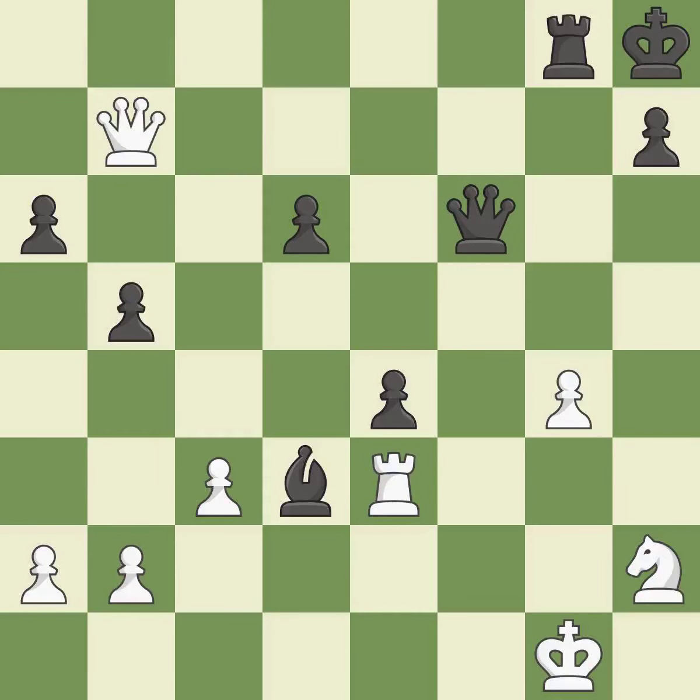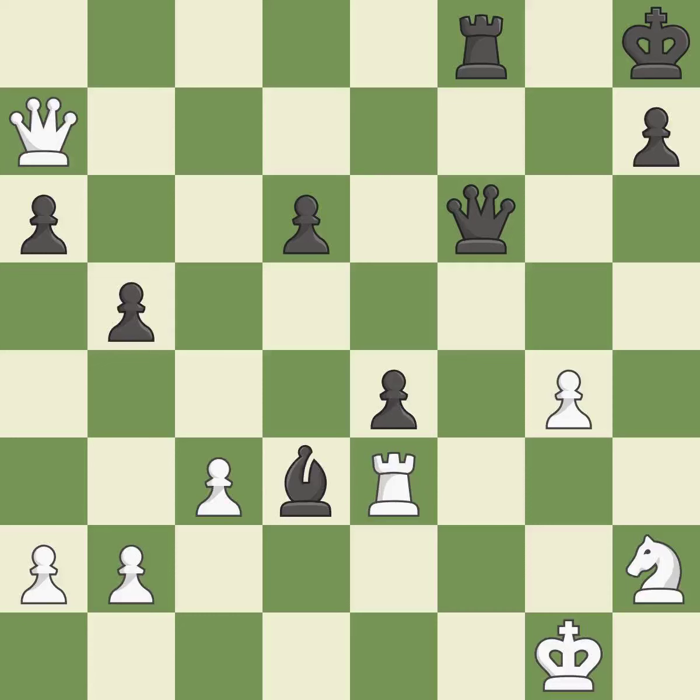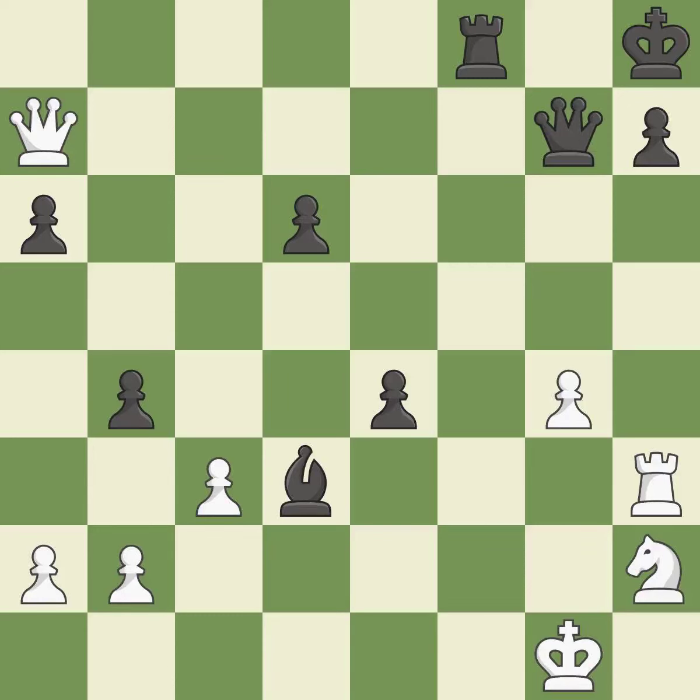It was a free pawn there. The best choice is this one. A pawn that was being attacked and had no defenses is now protected. This poses a checkmate threat. This prevents an assault on a pawn that may have been taken.